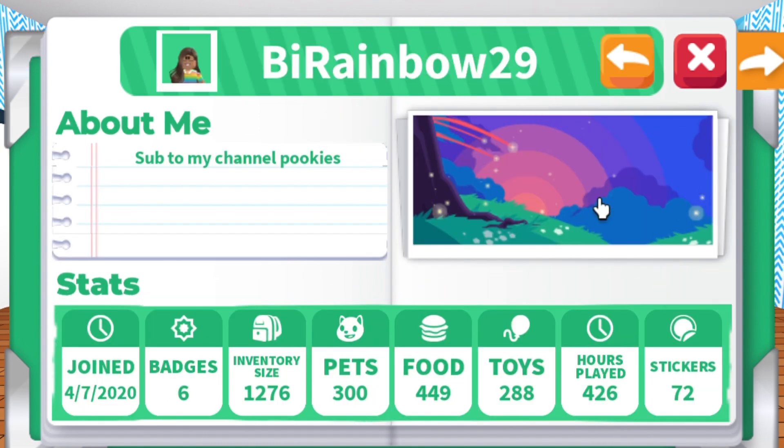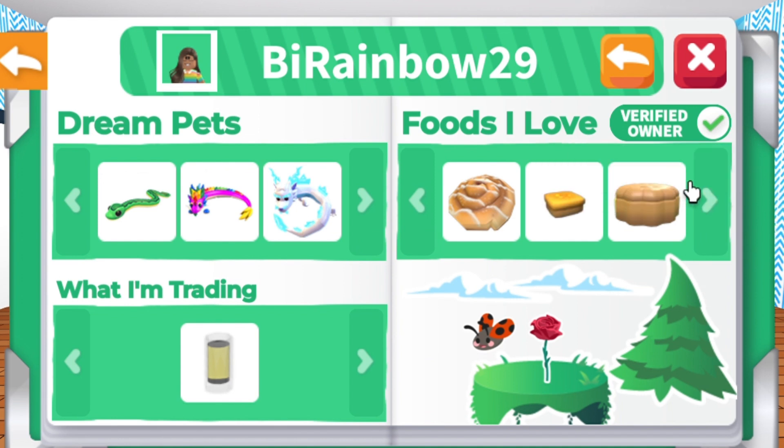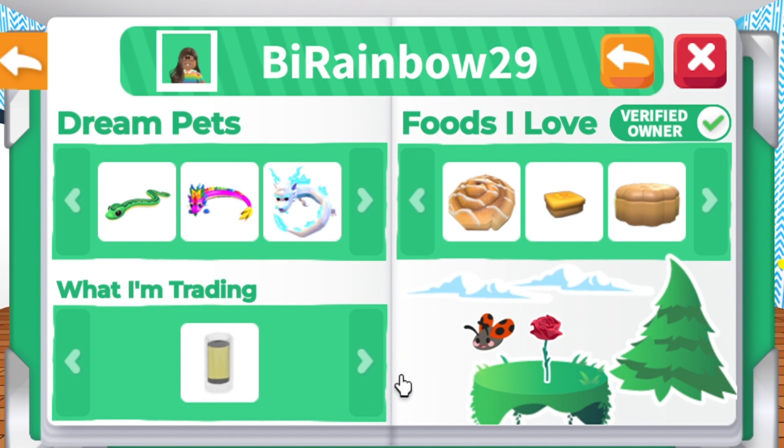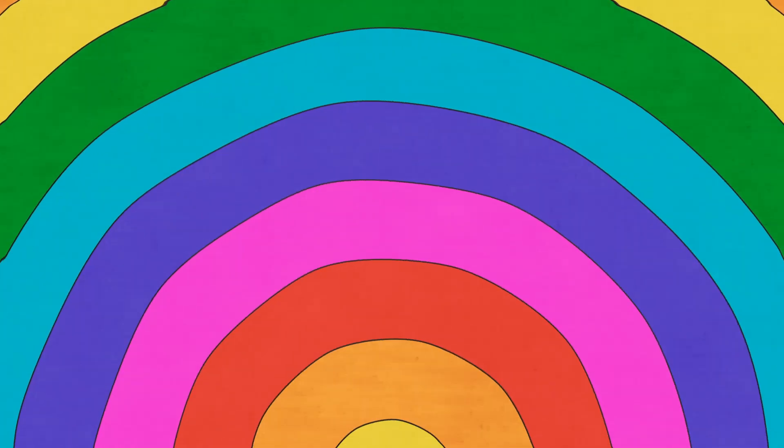To preview your profile, click on Preview next to the stickers icon and you should be able to see your profile. As you can see, on the Foods I Love section it verifies if I have certain items in my inventory using the Collection category. But this is my profile so far — I hope this tutorial helps you. Thanks for watching, and until next time, peace out.